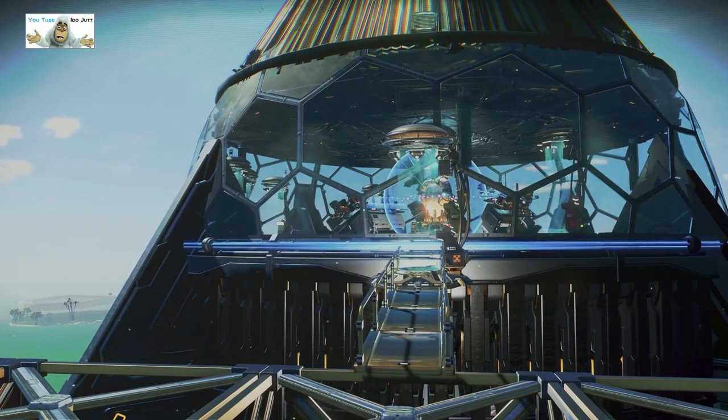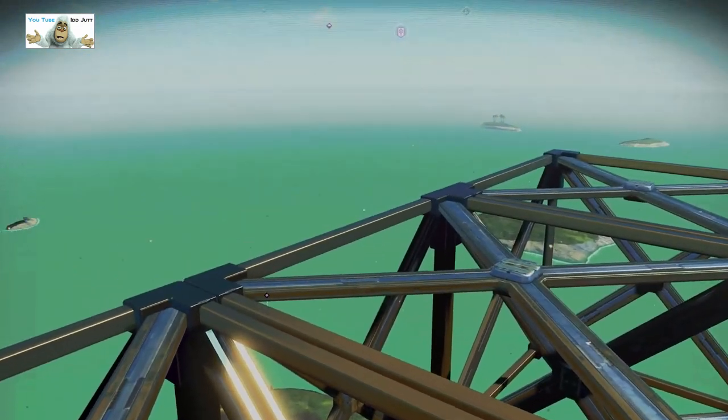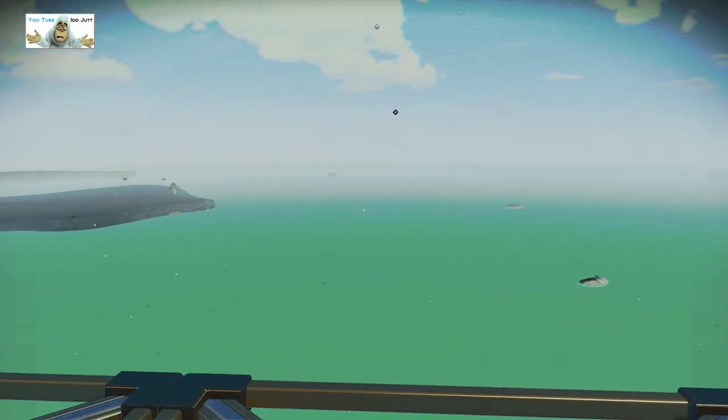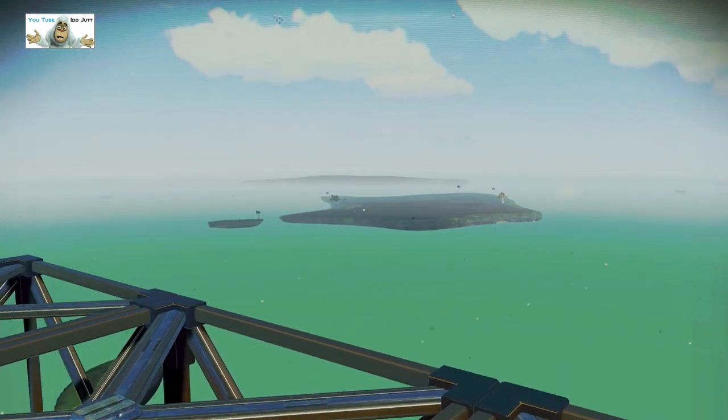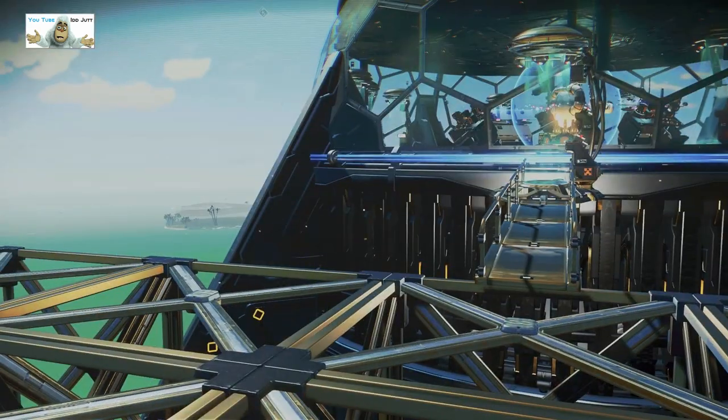There's loads of them in there - teleports. There's the teleporter. It is quite a wet planet, as you can see. There's a couple of other bases here. We might have a look at those later.